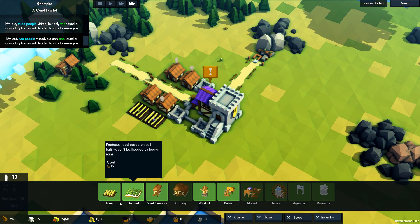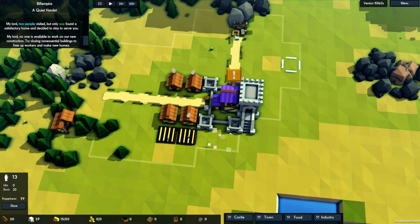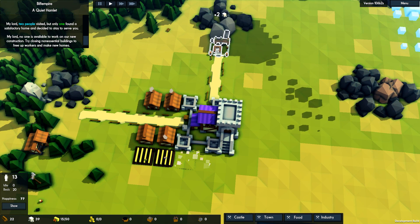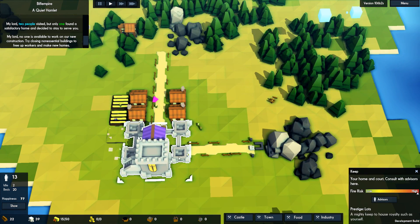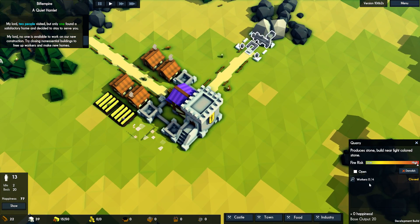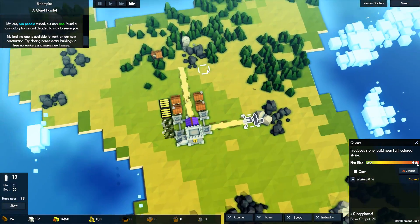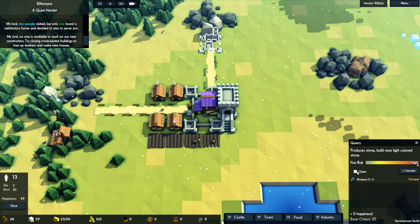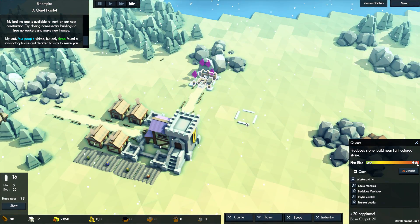Perhaps more farms could help. Let's stick another couple of farms along the back here. New construction — close other buildings temporarily, yeah okay. Let's temporarily close that. I don't know what the other people are doing — unless some of them are children or leaving already. We have two people idle — they're working on the farms. Let's open this back up again. Not fully staffed, that's okay. 20 happiness, base output 20, that'll do. Only three found a home — we're up to 16 now.